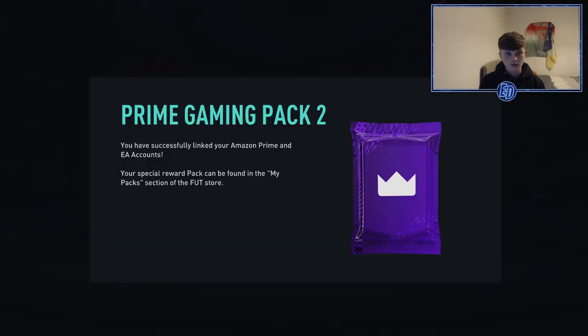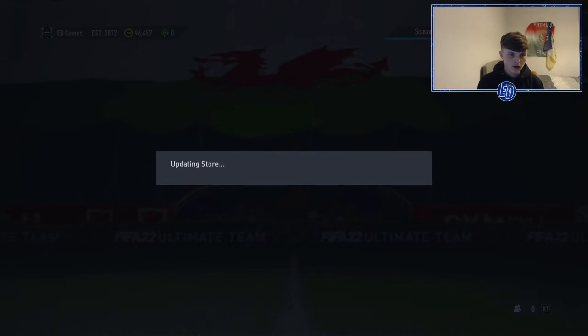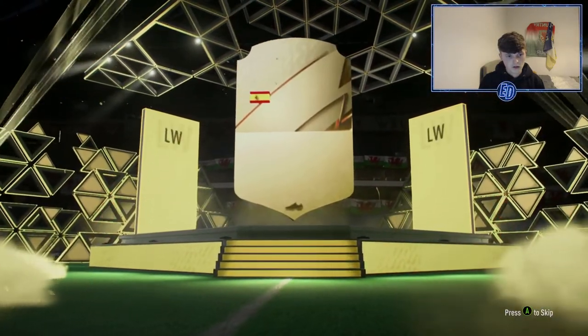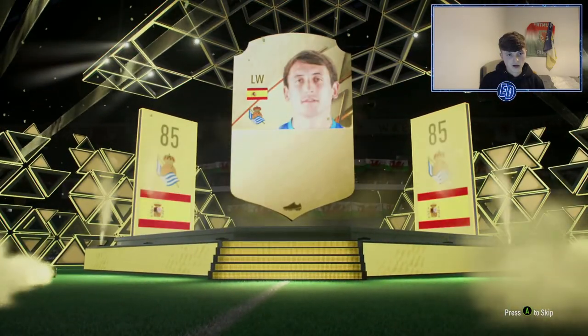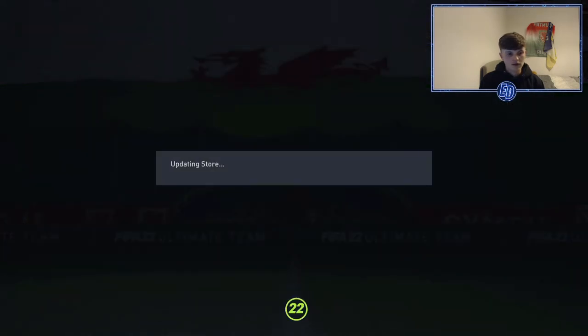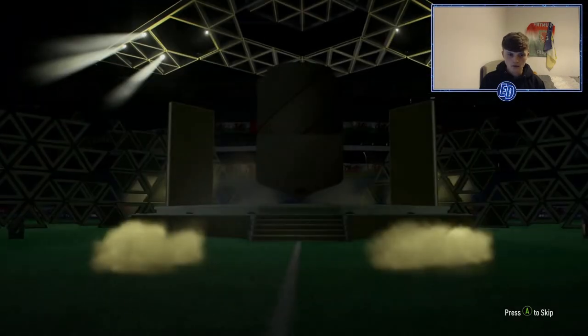The Prime Gaming pop-up is right there — successfully linked Amazon Prime and EA accounts, it's in the store, good to go. Let's open the five 81-pluses first. I'm kind of anticipating a duplicate tradable. First one: Spain left wing, Oyarzabal — 85! I forget he's an 85 this year. So many players I haven't packed frequently. Pretty nice, not bad at all.